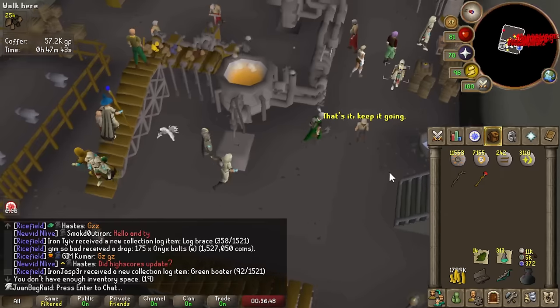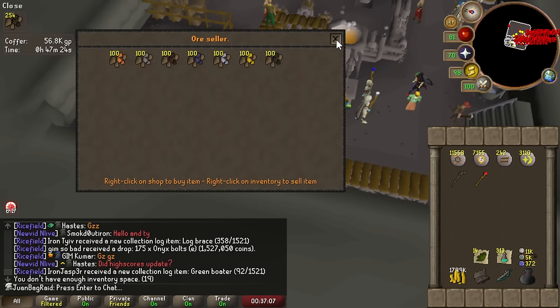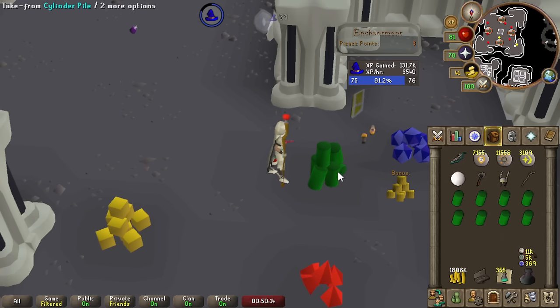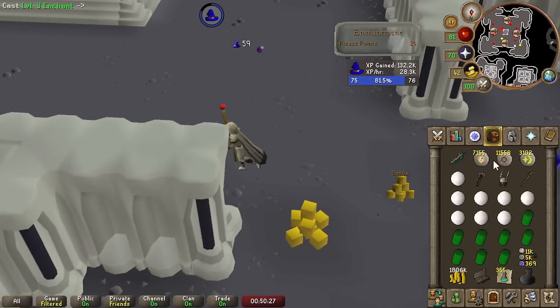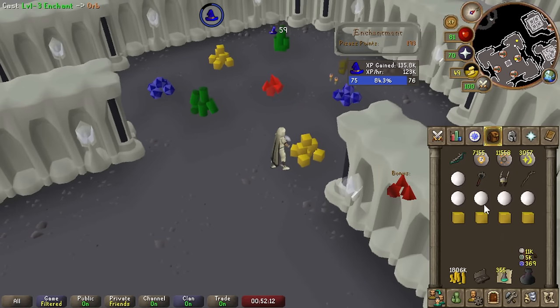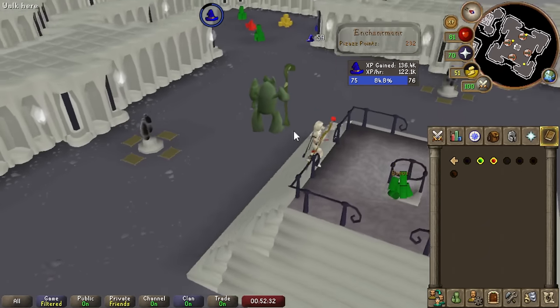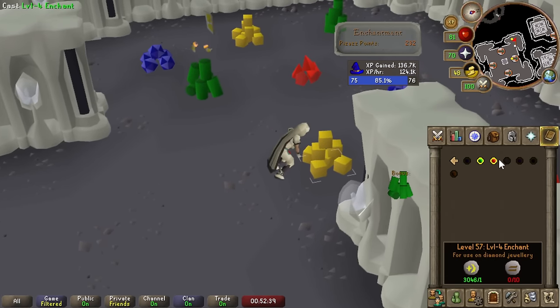Smithing stuff is done — put all the coal I can, and made mithril platebodies using the mithril ore. Pretty straightforward strategy — you just enchant. Everything's capped at 59 XP, so I can just use ruby. You just have to be mindful and efficient with your clicks. The rates are looking really good — stabilizing around 120K an hour, which is so freaking good. These cosmic runes give you so much out of it, so if you have any spare cosmic runes on ultimate ironman or any iron, it's pretty insane.